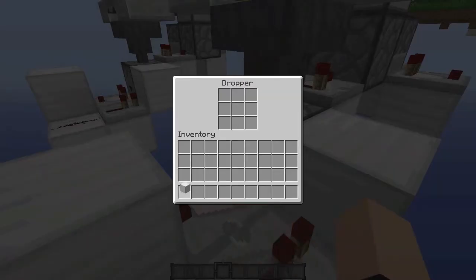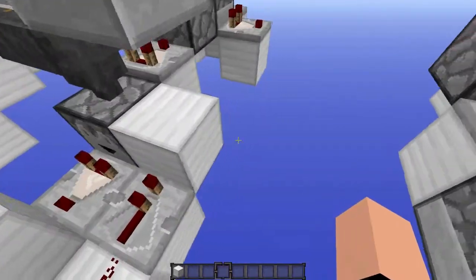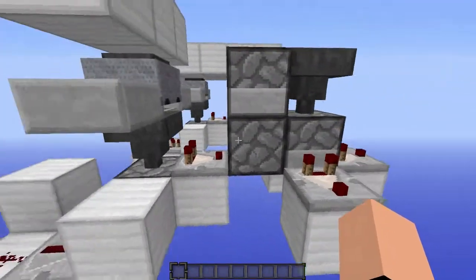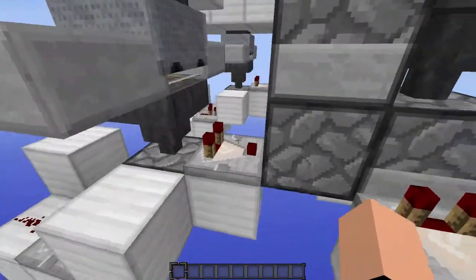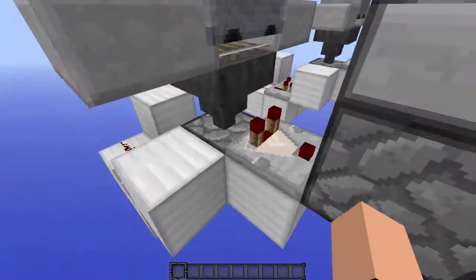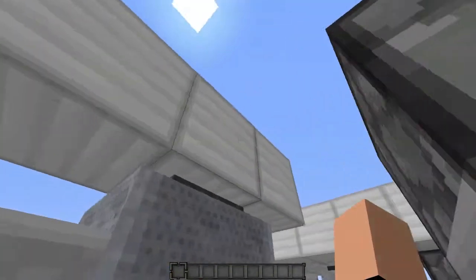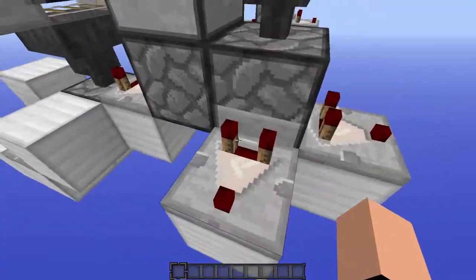This system cannot be overflowed because every item you put in will be expelled. At the same time — actually a bit before that happens — this comparator enables when the item you dropped up here passes through, which enables this T flip-flop.